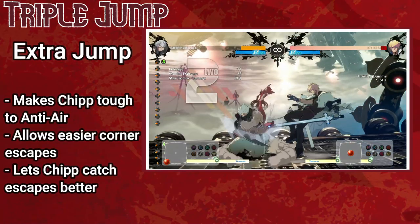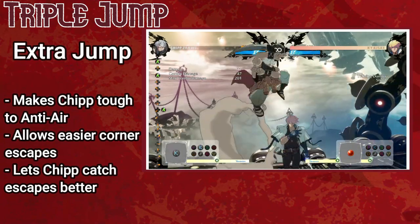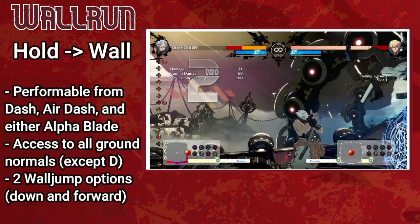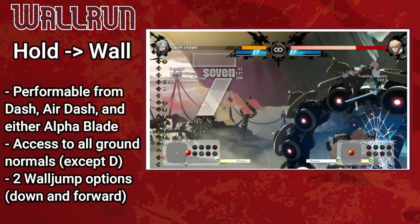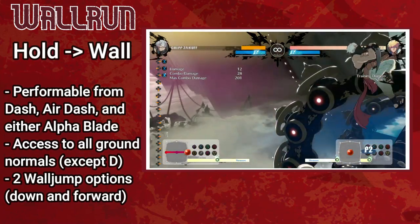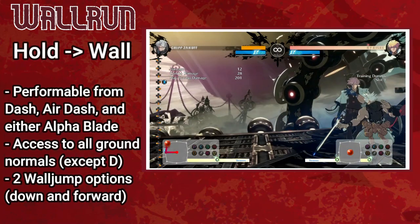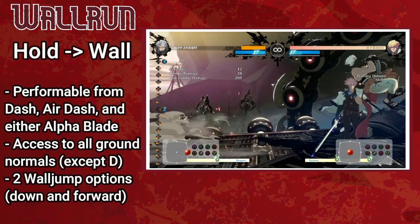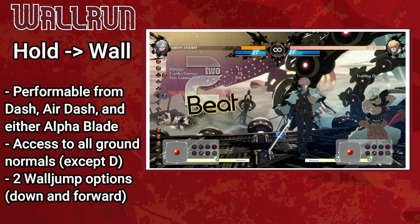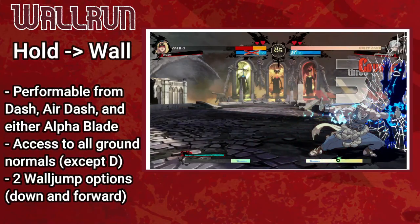Chip has a unique triple jump that allows him to mix his jump timing up even more than the average character, letting him escape corners easily and make it harder for him to get anti-aired. If Chip dashes towards the wall or uses Alpha Blade while holding towards it, Chip will begin to run up the wall. Once on the wall, Chip has access to all of his usual grounded normals, allowing for unique wall run combos. The wall run is especially strong thanks to its mix-up potential. While running on the wall, Chip can hit forward or down to hop off downwards or slightly forwards, after which he has full air control and can use any of his air normals. This allows Chip to set up nasty mix-ups in the corner, including a cross-up plus-on-block overhead or low, a cross-up low drop into grab, a fake cross-up into side switch plus-on-block overhead, low, or grab, and any of his usual mix-up options.